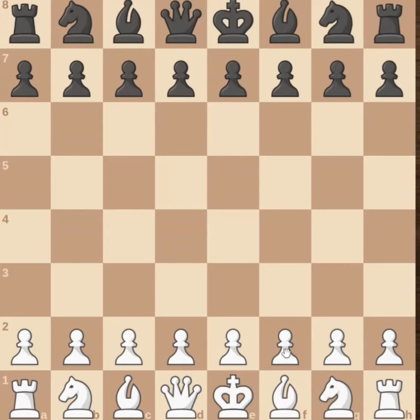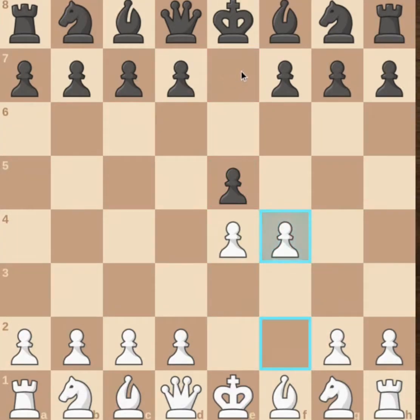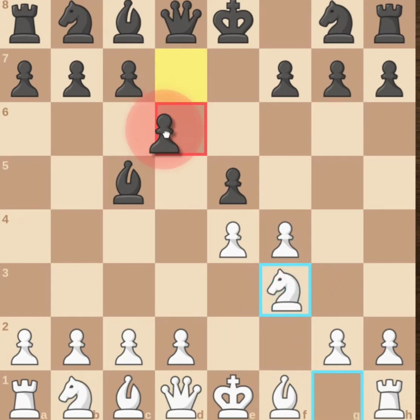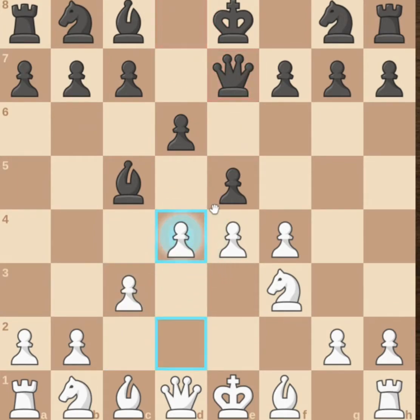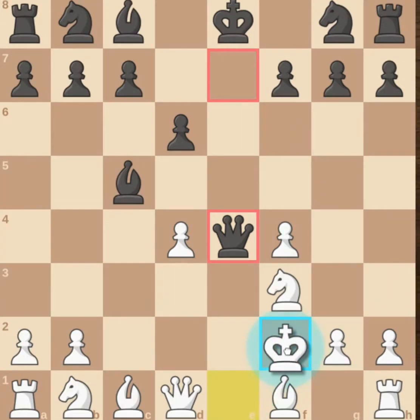It begins with the King's Gambit: e4, e5, f4, bishop c5, knight f3, d6, c3, queen e7, d4, e takes d4, c takes d4, queen takes e4, king f2.